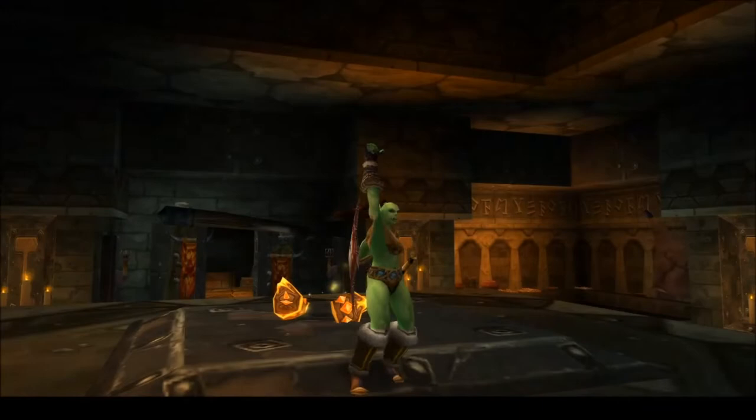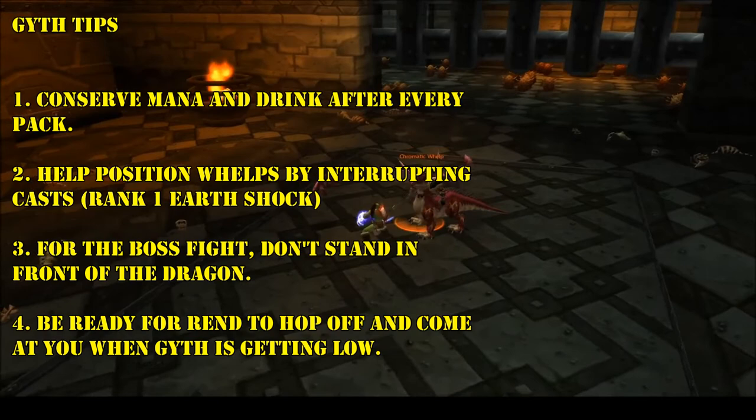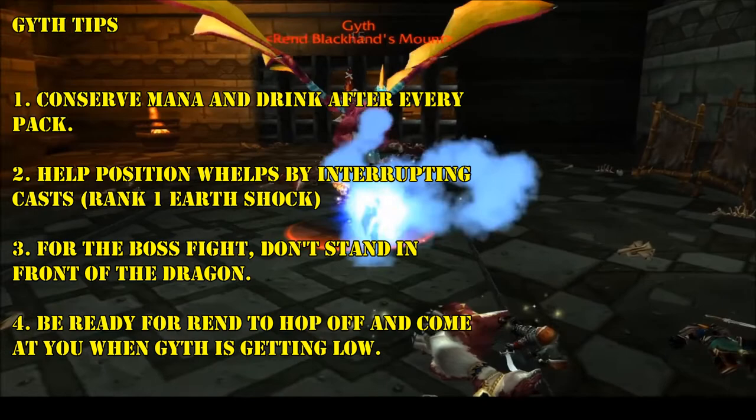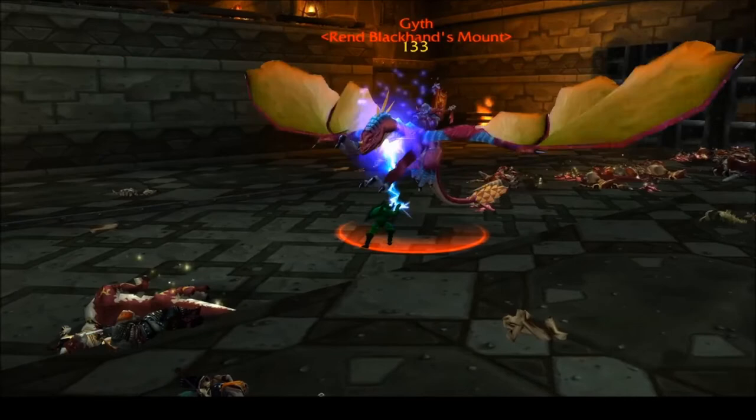Continue through the dungeon until you get to Rend's Arena event. Here, you can aim for the shoulders from the Warchief's dragon mount, Gyth. As a Shaman and healer in particular, you'll want to conserve your mana and be ready to drink as soon as the last mob falls in each wave of the event. For Gyth, make sure you're not standing in front of him to avoid the Breath ability, and be mindful of his HP so you're ready when Rend gets knocked off. Finish off both bosses, loot the dragon, and hopefully you can get those crazy lightning rods for your shoulders.